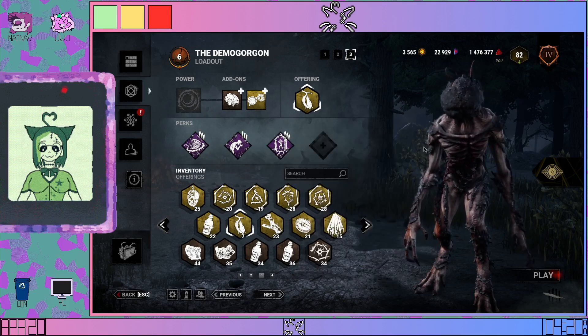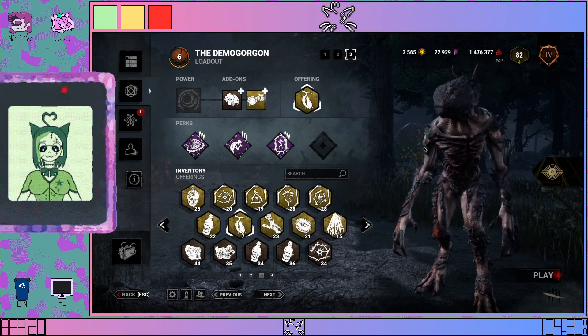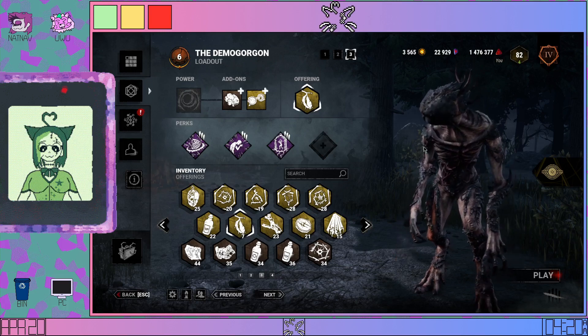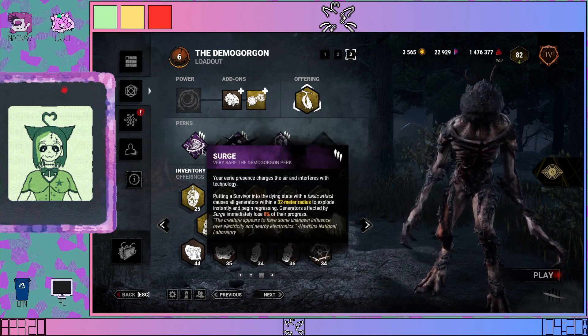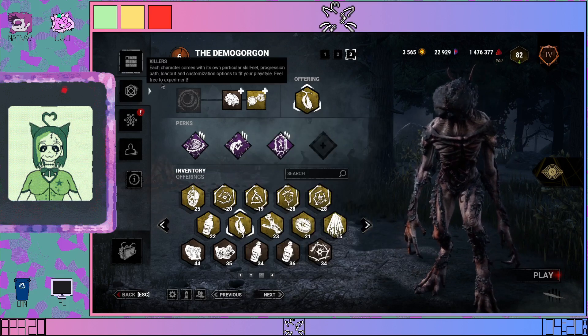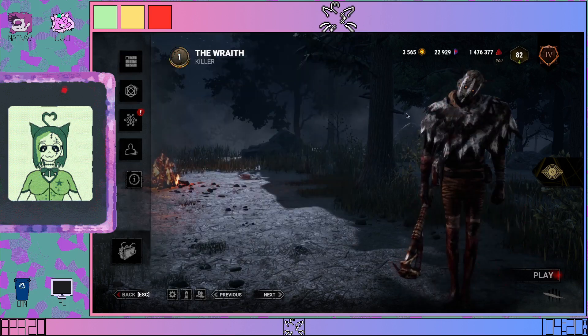What this ends up meaning is that for a beginner, this is actually quite a substantial nerf, as the killer that is the most beginner-friendly in the game relies heavily on Mindbreaker and Surge, and that is the Wraith. Wraith is probably the most simplistic character in the game to learn — very easy to pick up and play, difficult to master, but easy to learn.